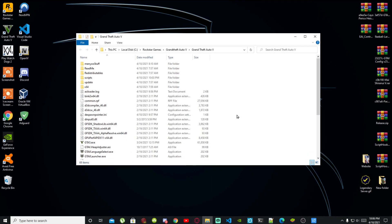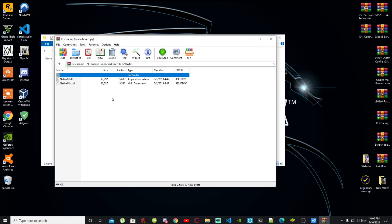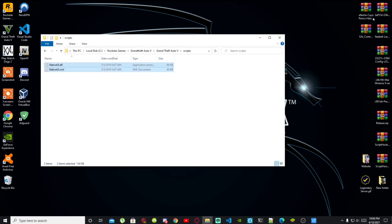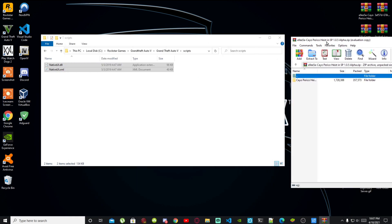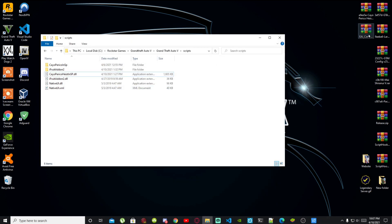Go to your Grand Theft Auto V main folder, then go into your Scripts folder — mine is currently empty. Open up your latest NativeUI extract folder; inside there will be two files. Select both files and drag them into your Scripts folder. Then open up your Island Heist extract folder, open the folder inside it, select all files and folders except for the 'How To Start Mod.txt', and drag them all into your Scripts folder.